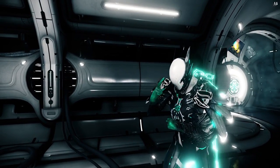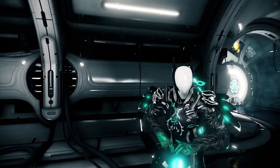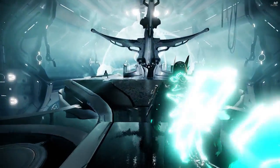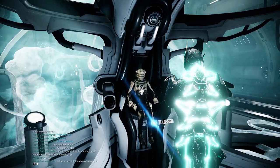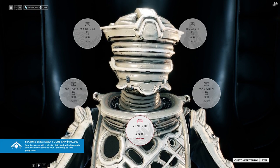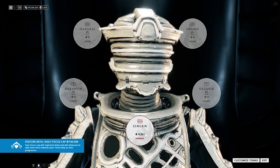The focus system is a system that you unlock after the Second Dream quest and it has a lot to do with your operator. Your operator is basically your Tenno — this character that controls the Warframes from sitting in a chair. At the end of the quest, you get to choose a focus skill tree.